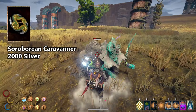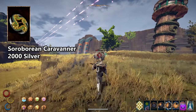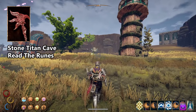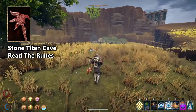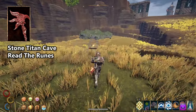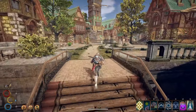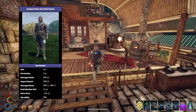The Frozen Chakram is sold from the Soroborian Caravaner for 2,000 silver — a very expensive purchase, but it is ridiculously good. The Sunfall Axe can be acquired from the Stone Titan Caves in the Abrasar Desert. Just read all the runestones there and it will appear at the very bottom of the cave.